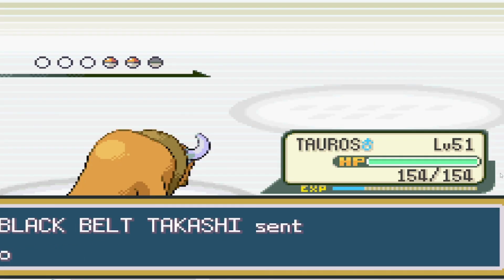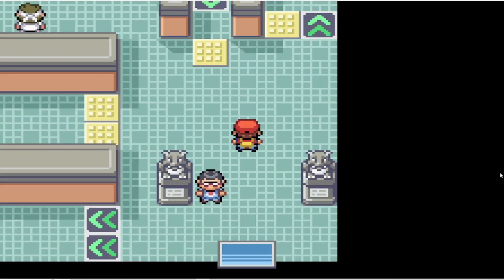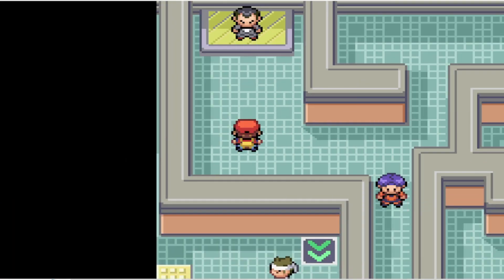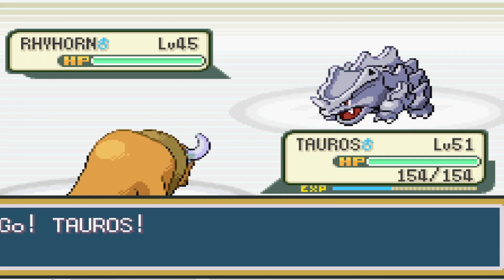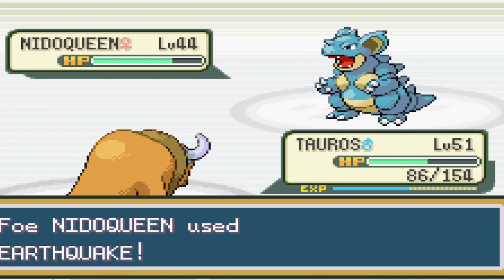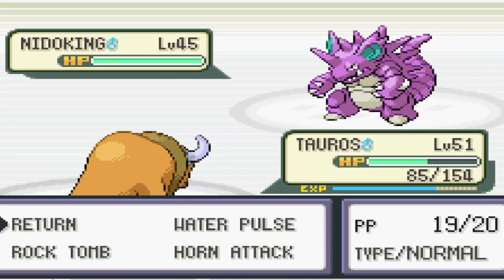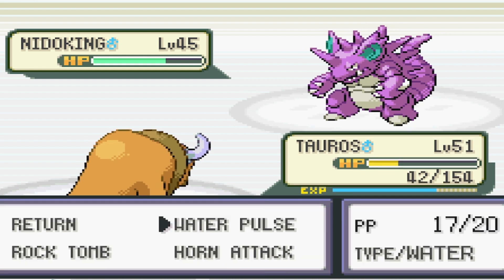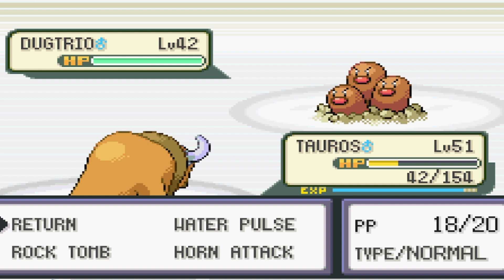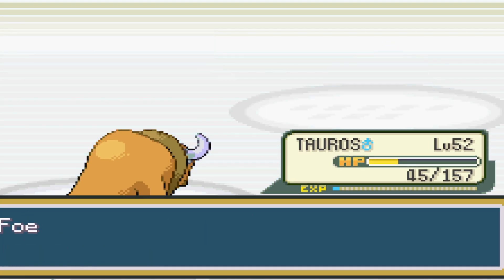We have one more gym battle to go. We end up replacing Pursuit with Water Pulse because even though we don't have good special attack, the super effective damage will outweigh the poor special, hopefully. The Rhyhorn goes down to a single Water Pulse, and we take about a third of Nidoqueen's health as she hits us with Earthquake, and then we can take it down with Return. With the second Nidoqueen, we end up repeating the process, but we only have 42 HP remaining. The Dugtrio is thankfully a one-shot with Return, and the other Rhyhorn goes down to Water Pulse, and that wins us the battle.